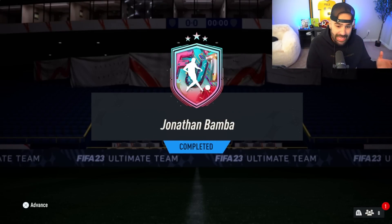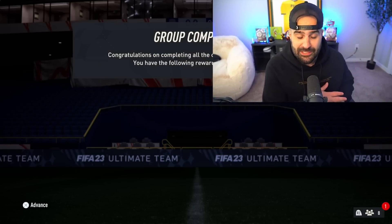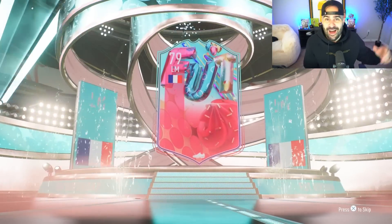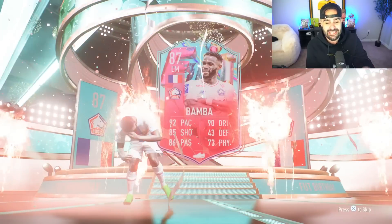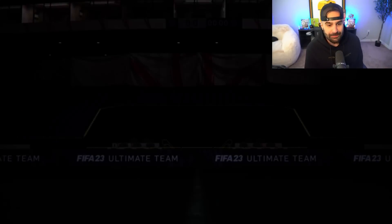Opening the 87 player pick is the main thing we want to do in this episode, and we also want to find out how good this Bamba card is. He looks incredible but I'm excited for everything — very very good content from EA Sports. The card has 92 pace, 85 shooting, 86 passing, and 90 dribbling. It's a fantastic addition to Ultimate Team this season.